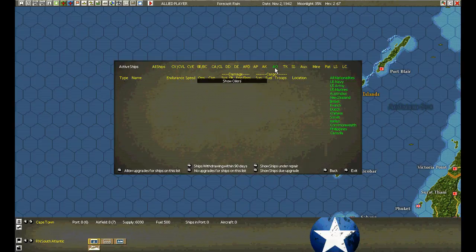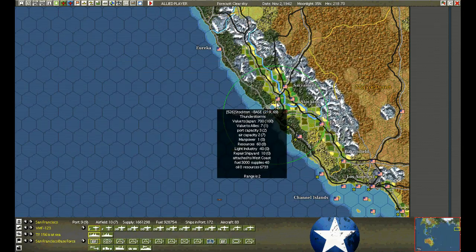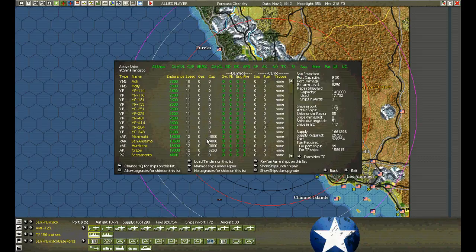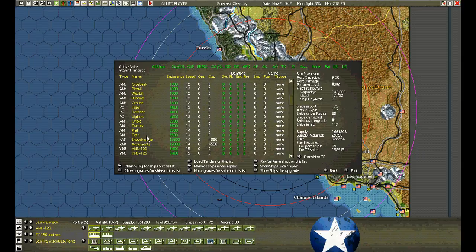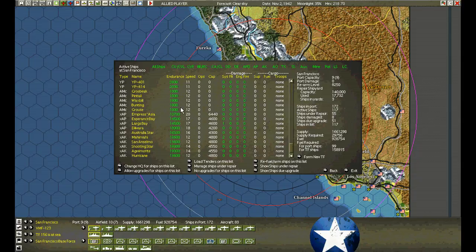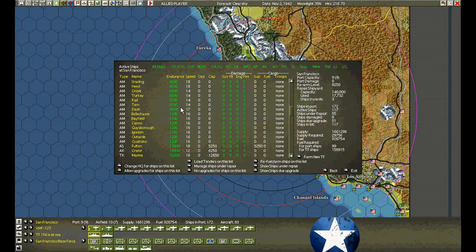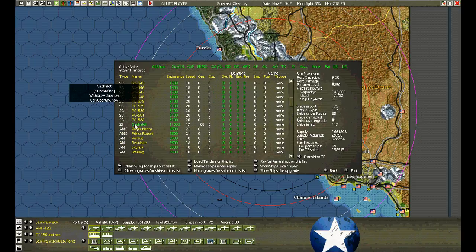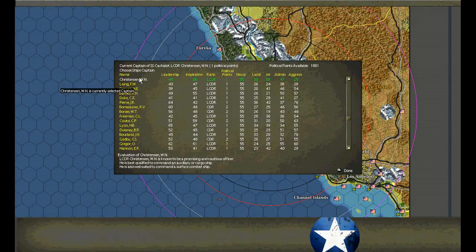Submarine check: Catch-a-Lot is in San Francisco now. It cost us 10 political points, but that's fine. Catch-a-Lot is not returning, so I'll turn on the upgrade anyway. We're going to steal the commander here — he was a pretty decent naval commander near the top of his class. We'll give him a total dud replacement and save him for a good leader. We'll withdraw the ship.